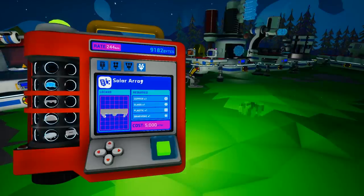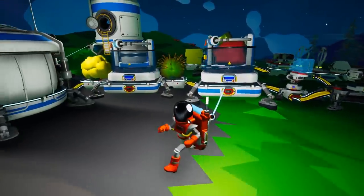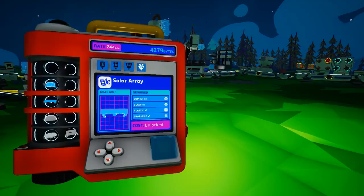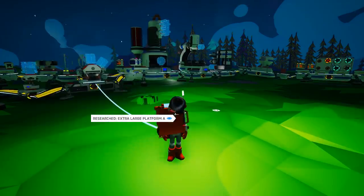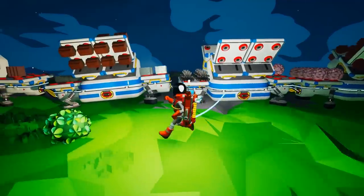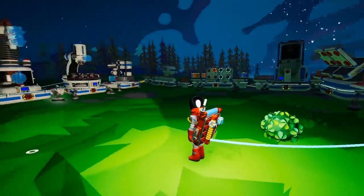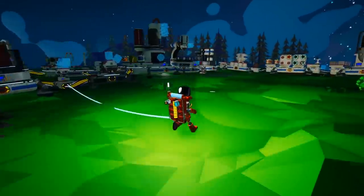There's a solar array right here, which is a big one. It requires not really onerous stuff - graphene is the most complicated thing, and that's not complicated. It's also 5,000 bytes, that ain't bad. Since last time when we went to Atrox and got a load of researchables, we're drowning in bytes. I think we also need the extra large platform A at 2,000 bytes. And I want to winch one of the naturally occurring solar arrays you can find in the world.